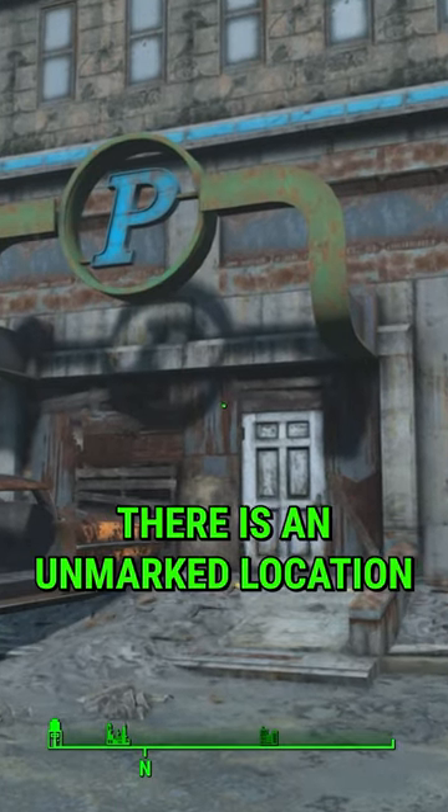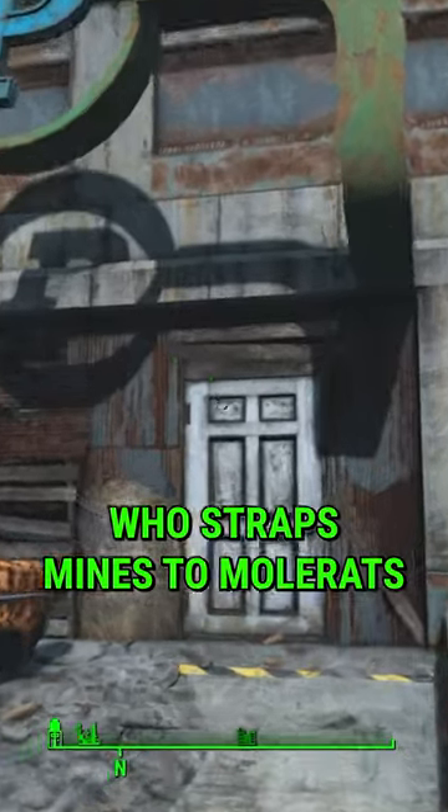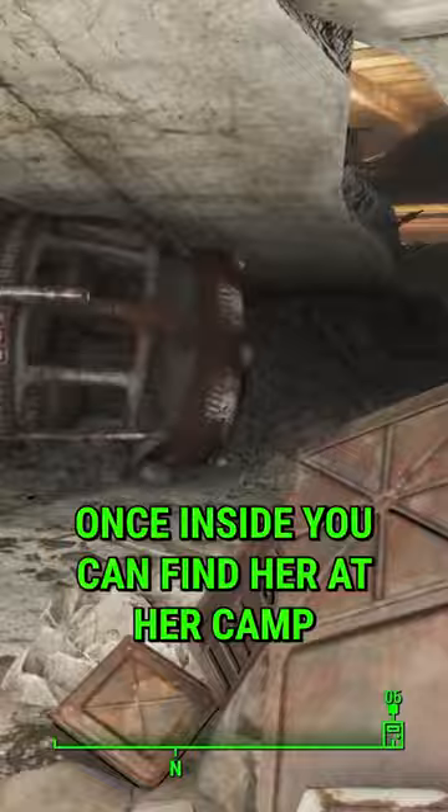Did you know in Fallout 4 there's an unmarked location where there's a crazy lady who straps mines to mole rats? It is found here at Kendal Parking. Once inside, you can find her at her camp at the rear of the building.